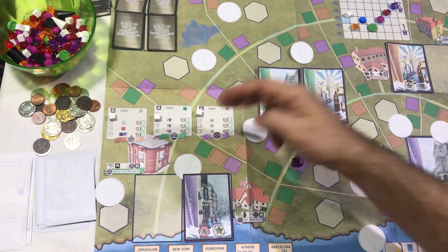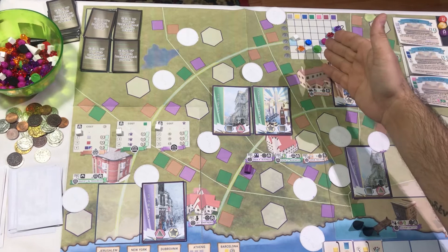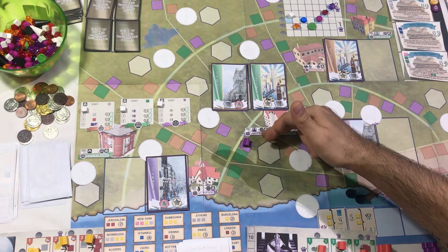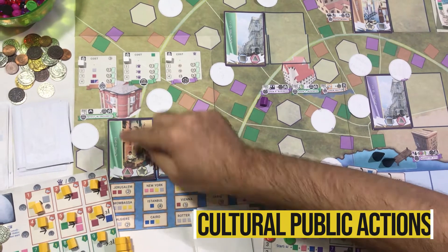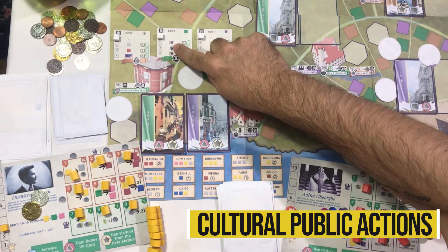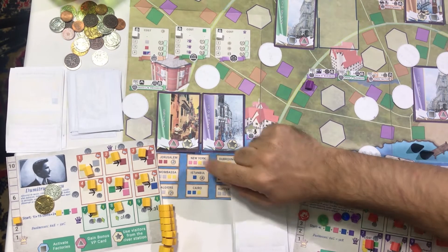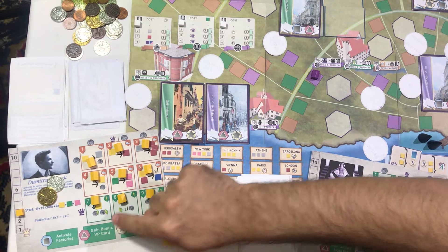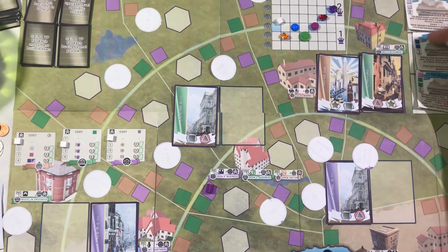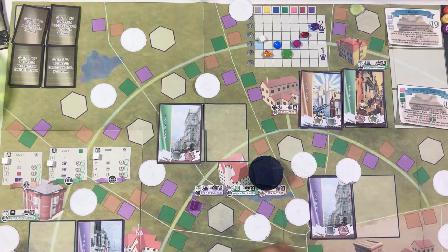The three types of public actions are culture, economy, and reputation, each including three unique actions. Culture: invest in progress, build a monument, open cultural business. Economy: visit local market, sell to boats, open factory. Reputation: open new international partnership, advertise the city, open reputation business. Invest in progress: play a green action card into this queue and pay the cost of the upgrade level for the aspect you want to progress — this symbolizes resources necessary for research, development, and execution. The cost is shown in the three boxes representing culture, economy, and reputation. Investing in progress also unlocks the gain bonus VP card private action. Move the progress level indicator one step forward. Construct monument: play a green action card, pay the cost of the monument you wish to build, then place the monument into one of the hexagonal monument locations around the city. You instantly gain the VPs depicted on the monument card, as well as any additional bonuses.